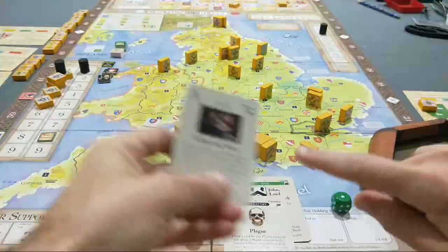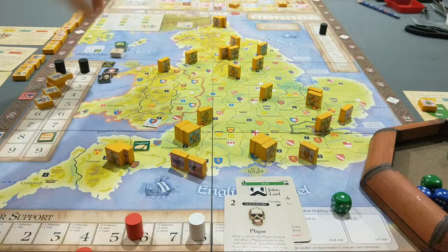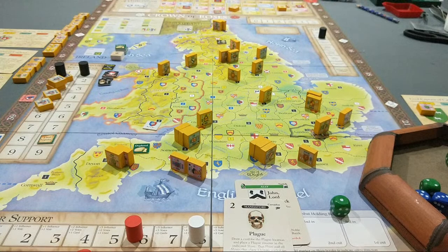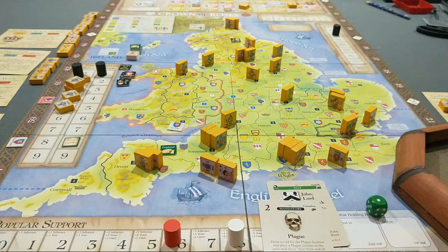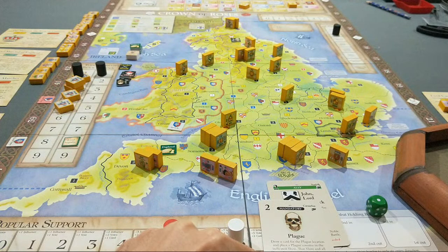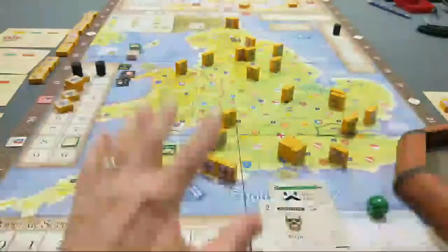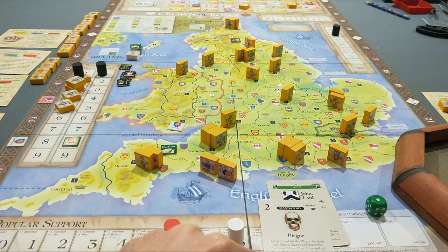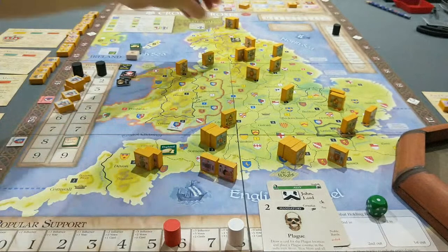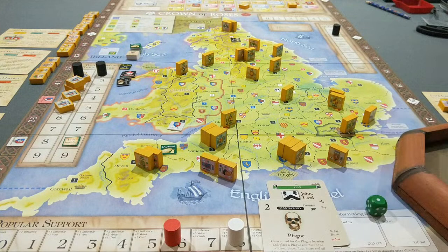That shire and all shires that share a border with an affected shire suffer step losses equal to the shire value, and the shire value minus one in all adjacent shires. This is just a Lancaster disaster. It's two minus one in the plague shire — one step loss there; one step loss in adjacent shires. Lancaster is losing steps on their own card. Of all the places, that is one of a small number that only affects Lancaster, and I had to draw that. Now they get two ops — going to move to Cornwall and hide out in southwest England and hope that winter comes fast.